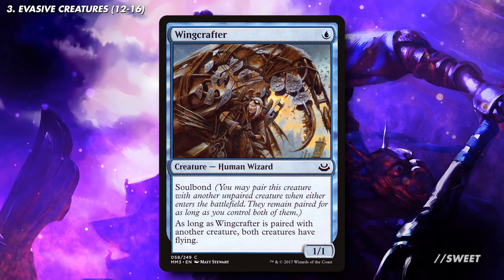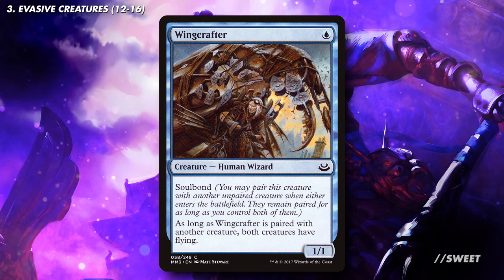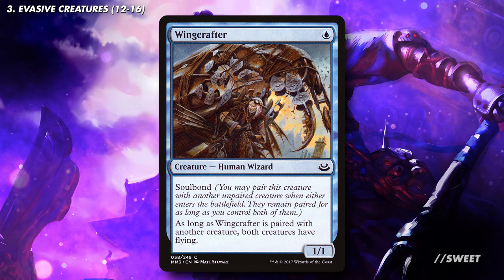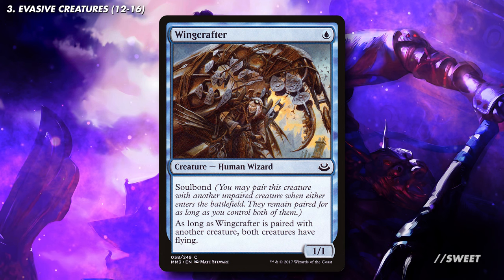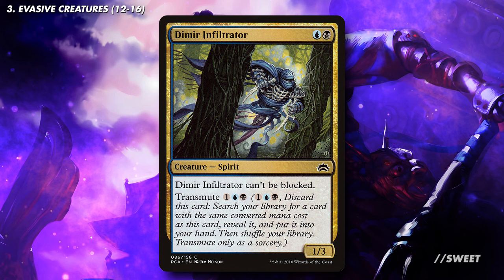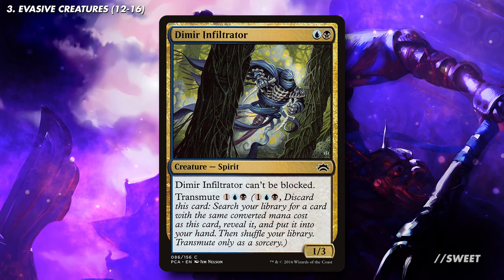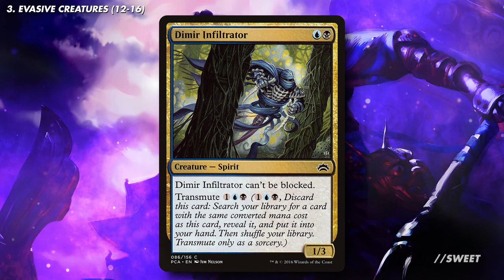Next up is Wing Crafter, a great cheap evasive creature that can importantly give a ninja some evasion when it comes in. What's nice as well about Wing Crafter is that we can reset which creature we give flying to by just returning it to our hand with a ninja and then replaying it. You then have Dimir Infiltrator, a nice unblockable creature that can also tutor up any 2-drop from our deck when we need it to. This will be very useful as we're going to be running some super impactful cards that this can go and get.